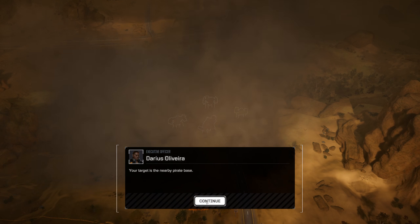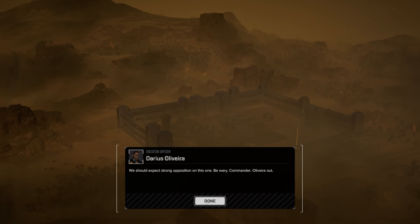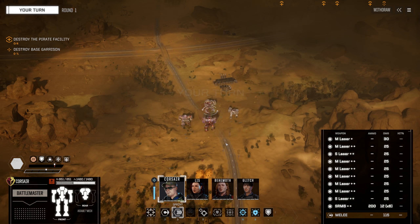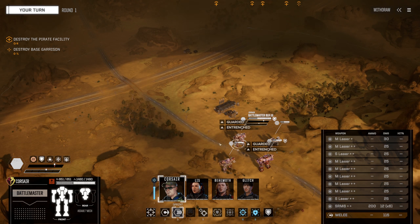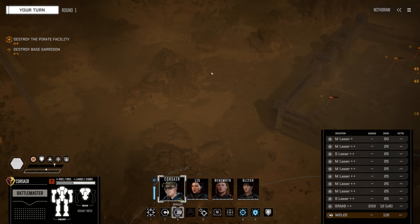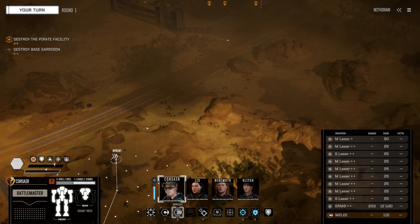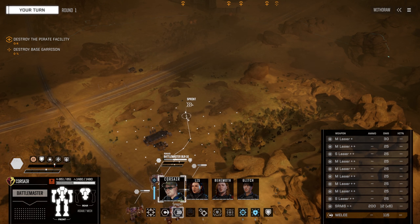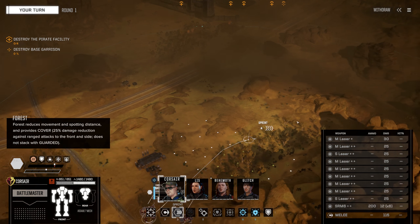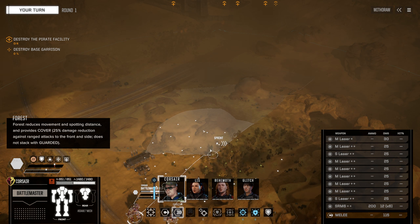Your target is the nearby pirate base — assault the base and destroy enough of it to force the pirates to abandon the location. Expect strong opposition. I do not have the luxury of deploying a mech over here and a locust over there to have all their people distracted by it. I have an assault lance that has to stick together — that's all we can do, we can only deploy one lance. Corsair, go here.